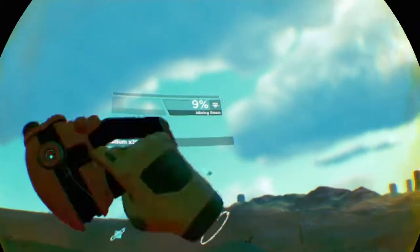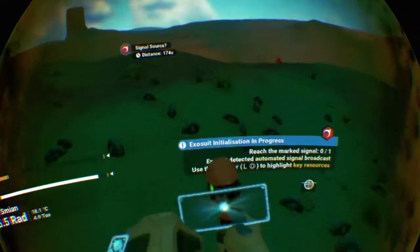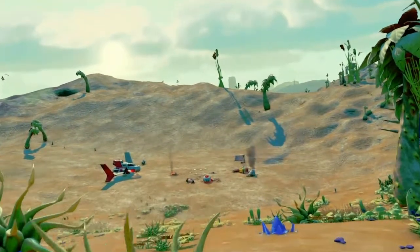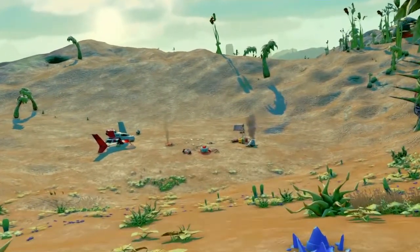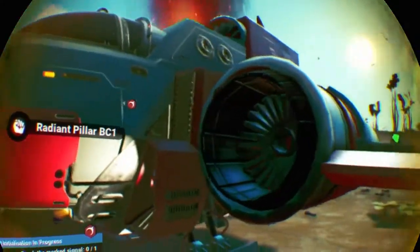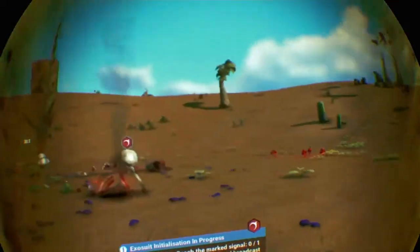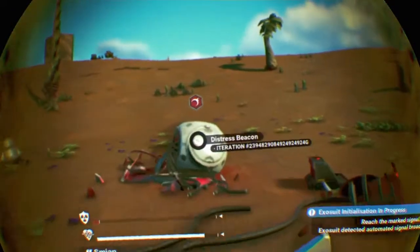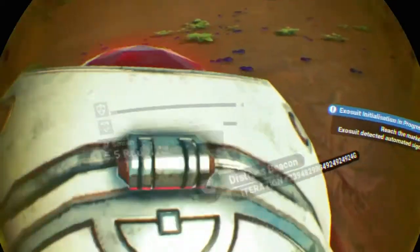Hi guys. Leave me alone — stranded on this planet all by myself. That is a decent looking ship, kind of like a really cheap knockoff of an X-wing. This is my ship. Distress beacon. Hello, I've made it.